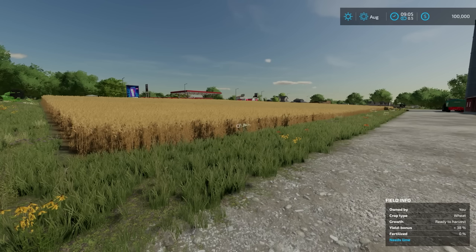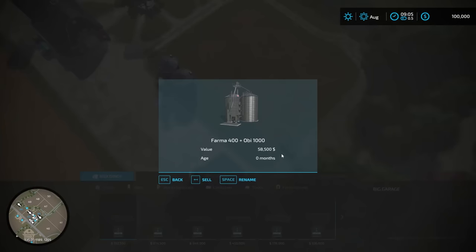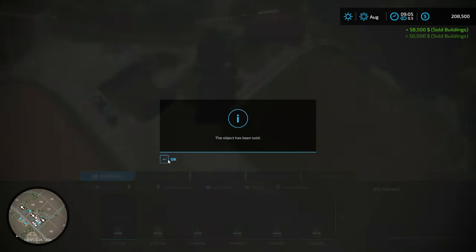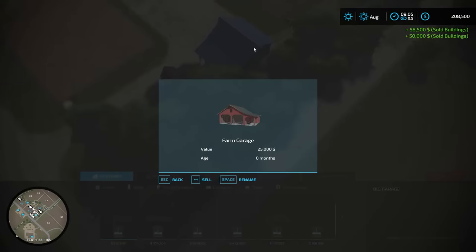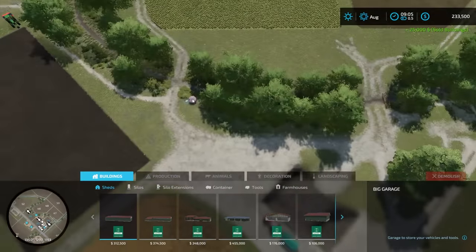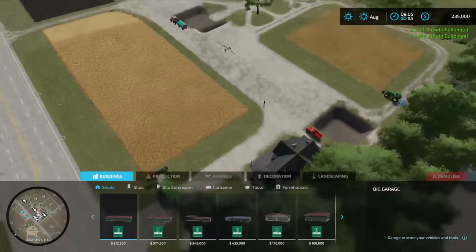We're here in new farmer mode, and tip number one is sell what you don't need. Buildings are a good one to get rid of. We don't need a silo — sell that, $58,000 in the bank. We don't need this building here — $50,000. We can also sell our shop here for $25,000, and sell off the water trigger for $1,500. We started with $100,000 and now we're at $235,000, just selling off some of the stuff we don't need.